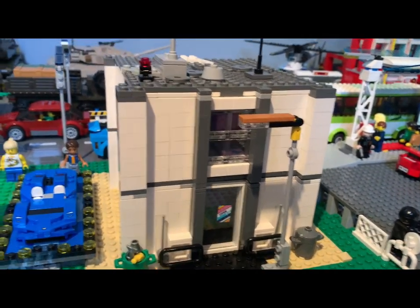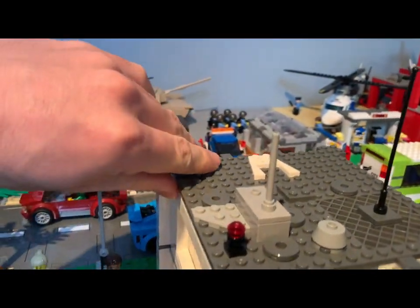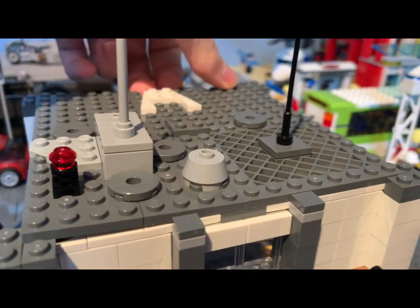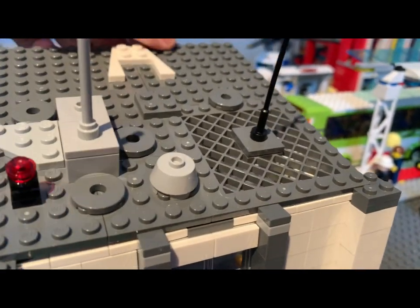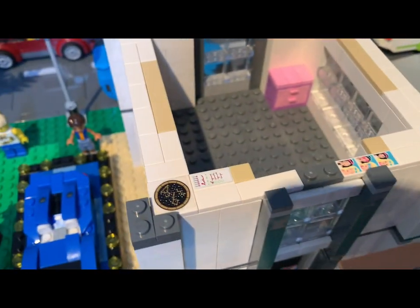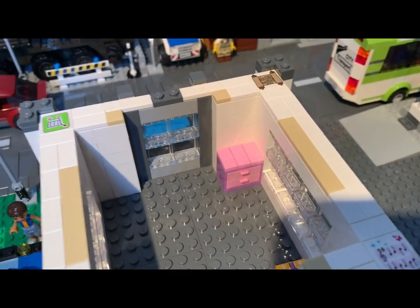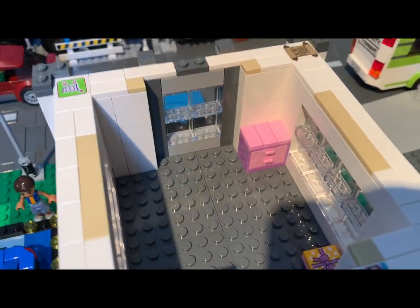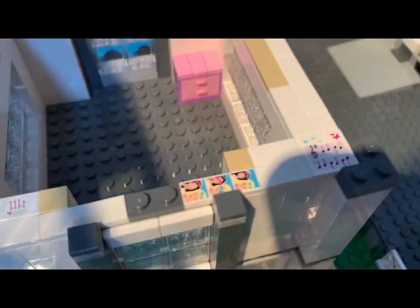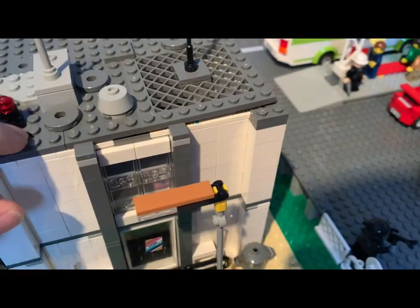Back to the office building — there's a random light here, mostly parts I had one-offs of. Got trash cans and recycling there. The building comes with a removable roof and removable second floor. Inside there's just random stuff — a lot of printed and stickered tiles from old Friends sets that were my sister's. They get covered by the roof so you don't see them. There aren't even stairs to get up, because I'm not that skilled a builder.